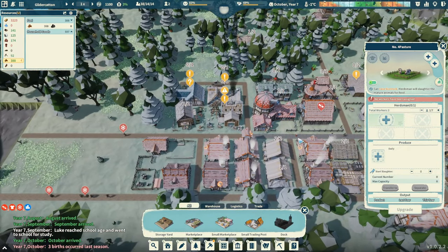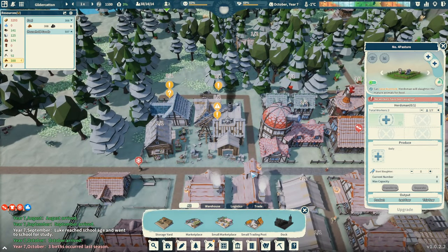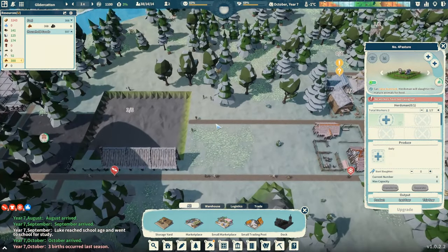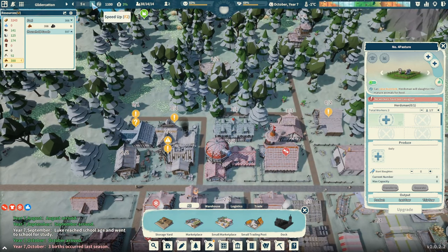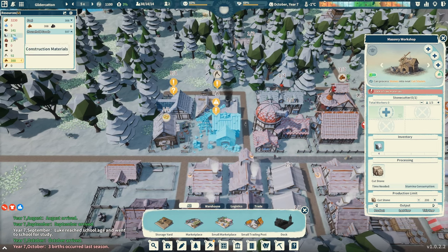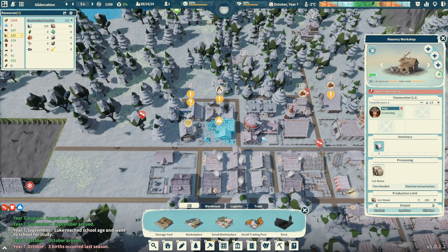The other thing I wanted to upgrade was our roads. We've got one kind of harvestone path here. Maybe we should extend that out towards the sea. I'm going to kick it back up to five times speed. Let's look for the stonemason — it's here, it's not even staffed. Are we doing okay on the raw resource? We've got a fair amount of stone coming out of the quarry. Let's put someone on this for now in the masonry workshop.